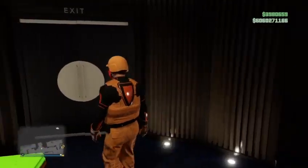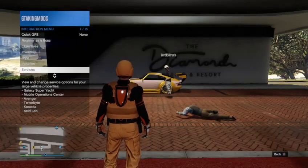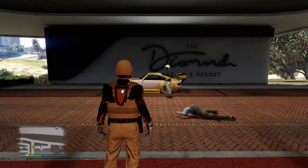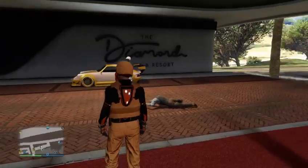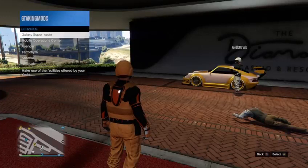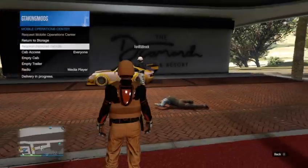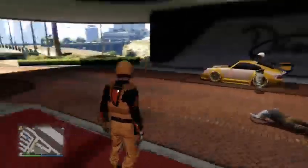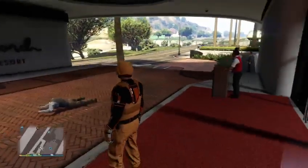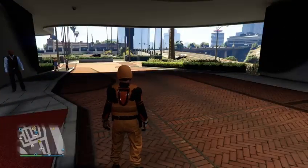So we are going to walk over to the door, hit casino, walk away, walk up to the door, hit exit penthouse. From there you want to call out your mobile operation center. Now sometimes you do have to do it over again, because it is a time-consuming glitch — it is all about timing. When you call your mobile operation center, you want to request the vehicle that is in the back of it, which will be your free Elegy. Once everything spawns in on the map, you just want to wait a couple of seconds before heading inside the casino.